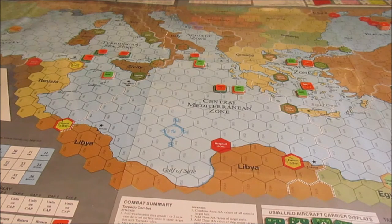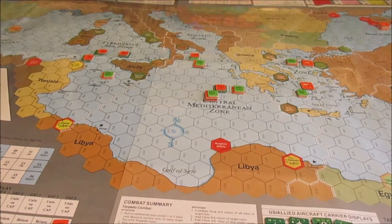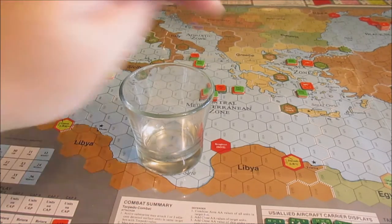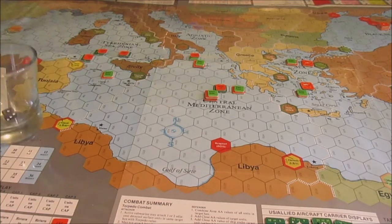Her ASW is 8, 9, 10, 11, 12 — pretty good chance. She had a 12 last time as well but she botched the rolls, probably continuing damage control from the previous turn, which is why she rolled a one. I rolled a one again. All right, so we know that doesn't do anything.